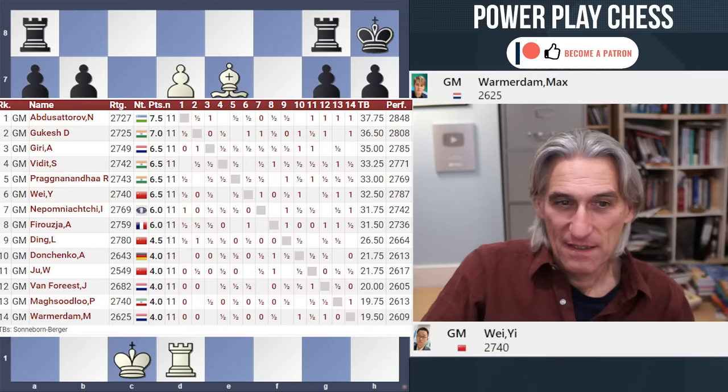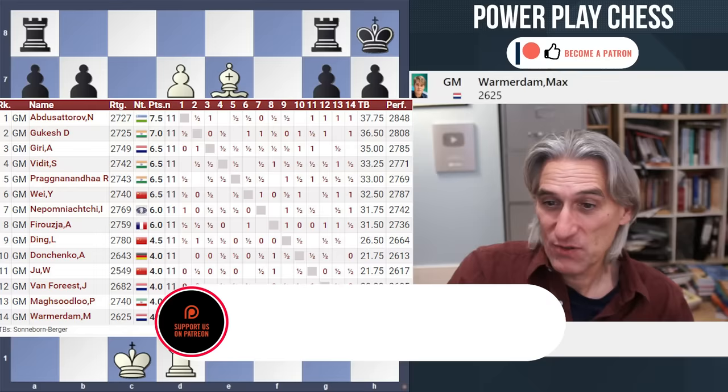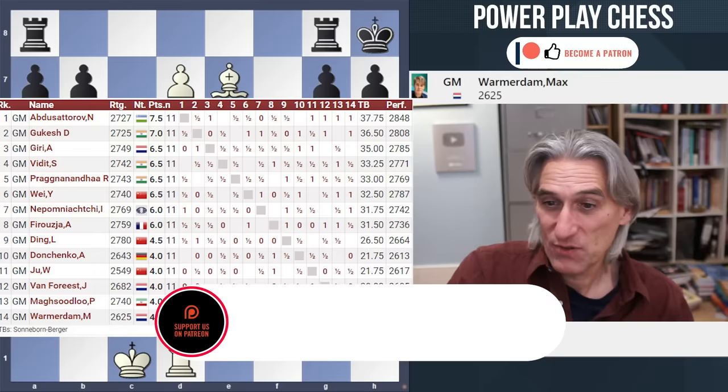Now, standings. Abdel Satorov had a good day — he beats Juwen Jun and has 7.5, he's in the lead. Just behind him, Gukes on 7, and then there are 4 players on 6.5: Giri, Vidit, Pragnananda, and Wei Yi. Just 2 rounds to go — looking good for Abdel Satorov, but tomorrow is of course crucial. Abdel Satorov plays black against Vidit, and Gukes has white against Pragnananda. It's going to be fascinating.